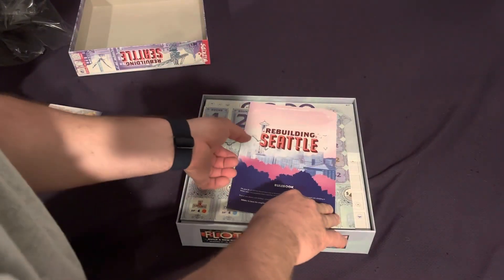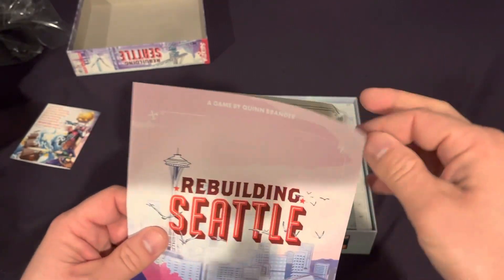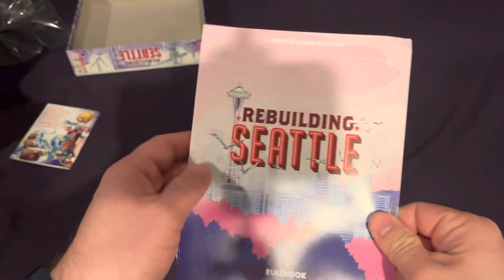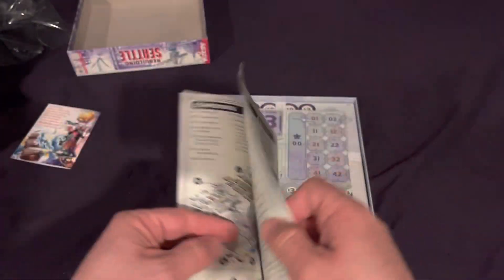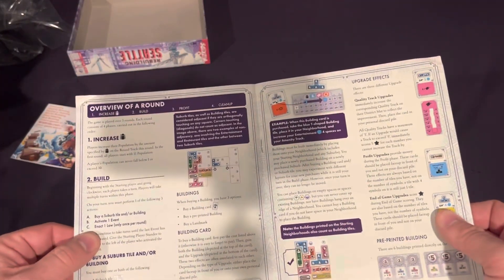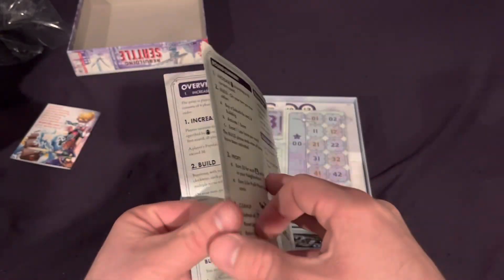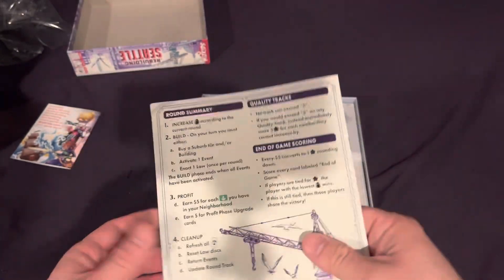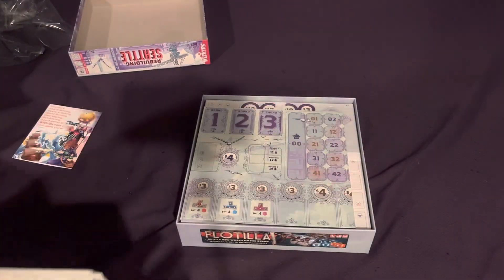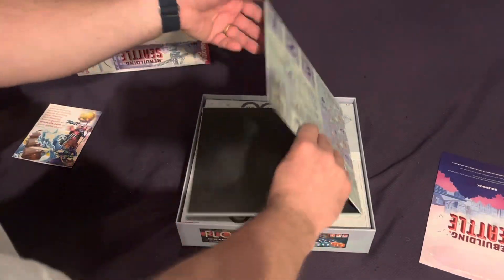And then we have the rulebook, which definitely doesn't seem like it's all that big. Looks like it got a little earmarked there. So we've got the setup and then the round overview, which we're already halfway through the rulebook. That is a really small rulebook. So I'm guessing it's not going to be that difficult to learn. Hopefully there's not a ton of edge cases or whatever.